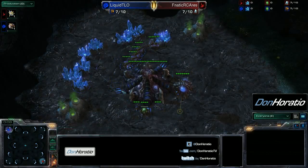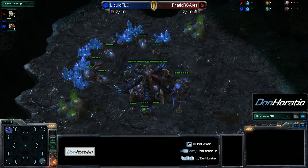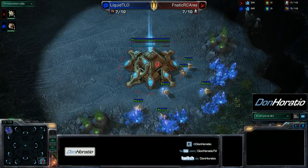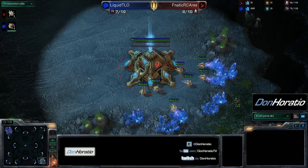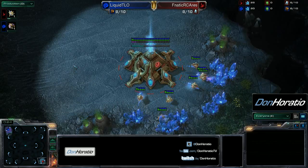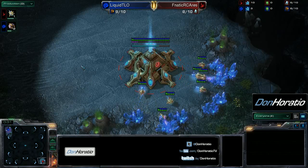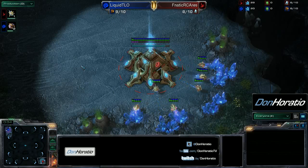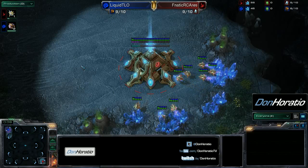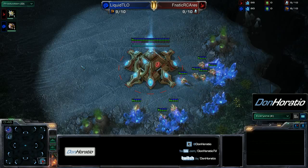Here in the top left we have our Zerg from Team Liquid spawning in blue — it is none other than TLO himself. And in the bottom right we have a somewhat unknown player from the Team Fanatic Academy, the Protoss player Ares, spawning as red. I know next to nothing about this player.